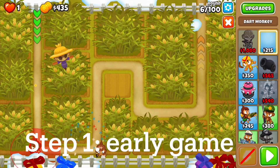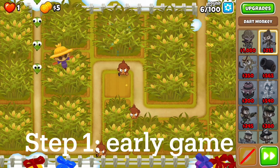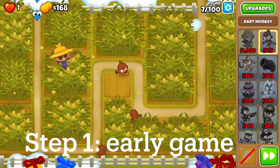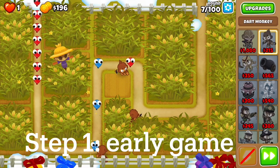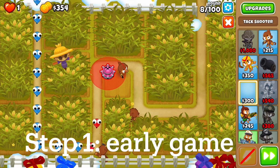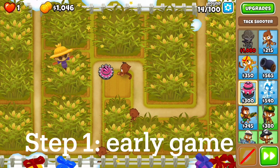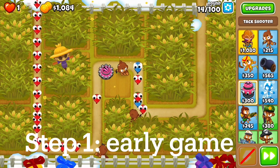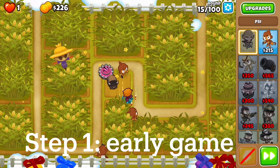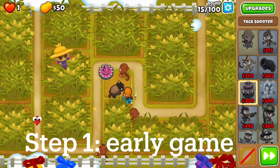Hello, today I'm going to show you another strategy in BTD6 for CHIMPS, and this is with the Carpet of Spikes. The Carpet of Spikes is a bit of a groovy tower, probably because it's not very good, but there are some things it can work well with. When we pair it with certain towers, which I'll show you later on, it can work out decently well. This is a tower where you can't really use it in the early game, so we're going to have an early game carry. Let's get into what it does.